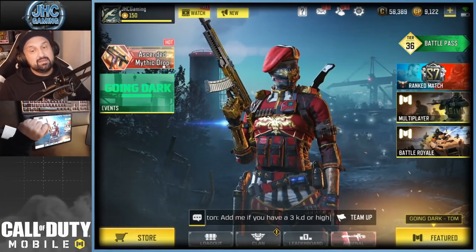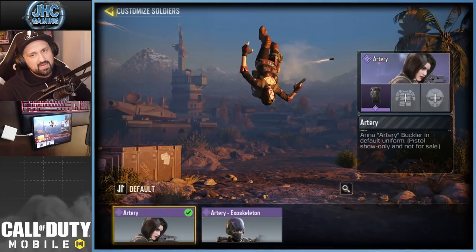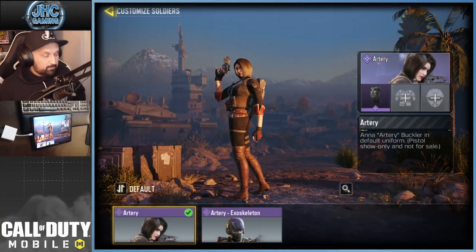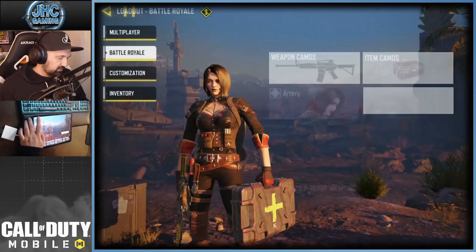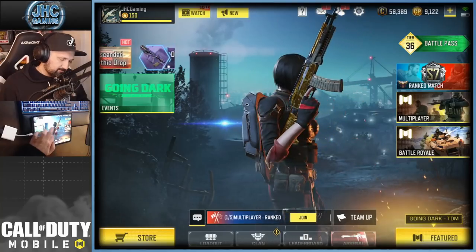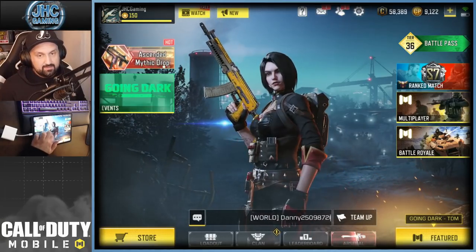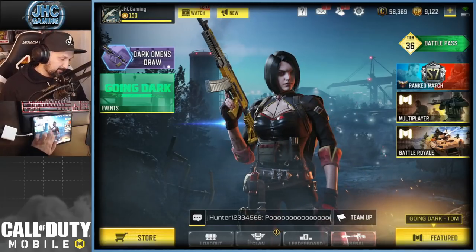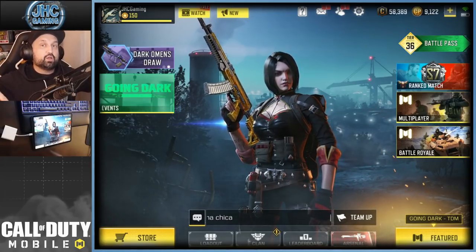And at number 1, it's Artery. I love that skin so much — it's always been very high on my list. Last time I included skins I don't own and Nomad was number one, but among all the skins I own, Artery is the greatest. She's from the Lucky Draw and she's pretty rare. The black outfit, the black hair — she looks like a vampire slayer. She's awesome and also sexy, so she's my number one.